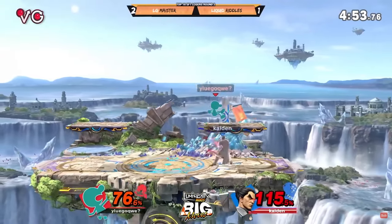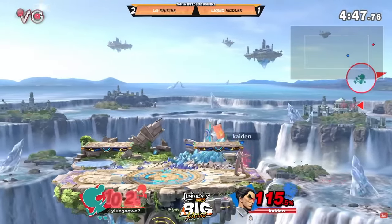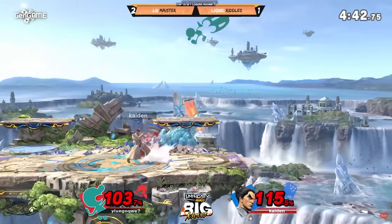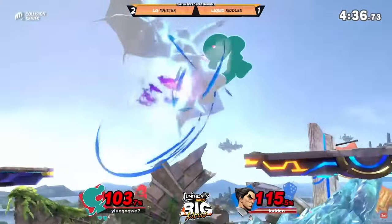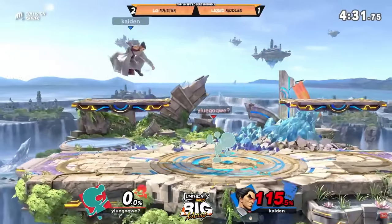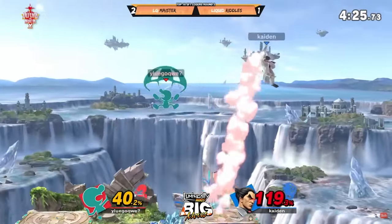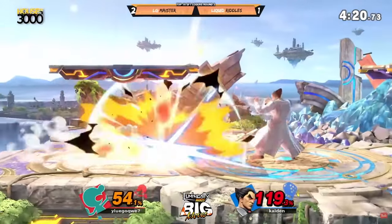The best up smash goes to Game & Watch, for a similar reason — it's just a neutral tool. You can throw it out if you think your opponent is going to run in or jump, and even if it misses, it's fine. You can't contest the move; the hitbox is near-invincible and wins pretty much every trade. Honorable mention to Charizard up smash for being incredibly quick with a massive hitbox, great for catching opponents under platforms.